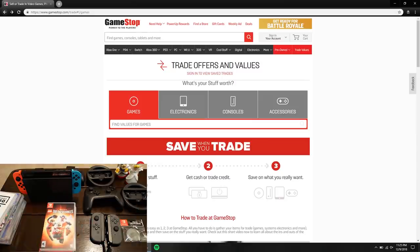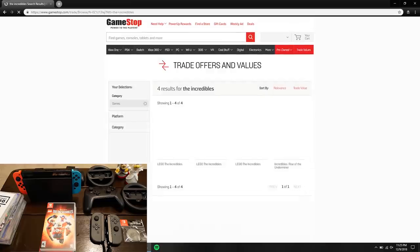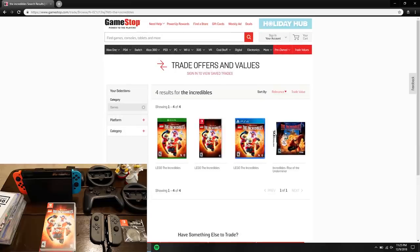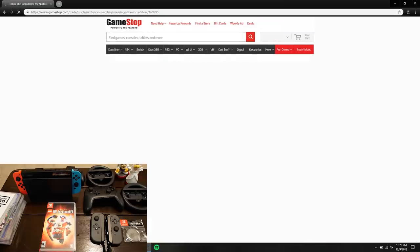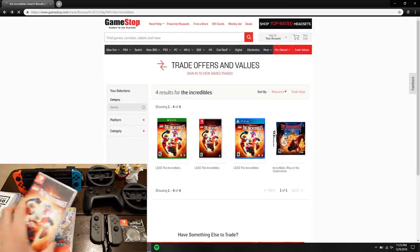Next is Lego Incredibles — a pretty fun game I bought when Incredibles 2 came out about six months ago. I guessed about $15, and it came back at $16.50. Obviously this is not a Mario game, so it doesn't hold its value as much.